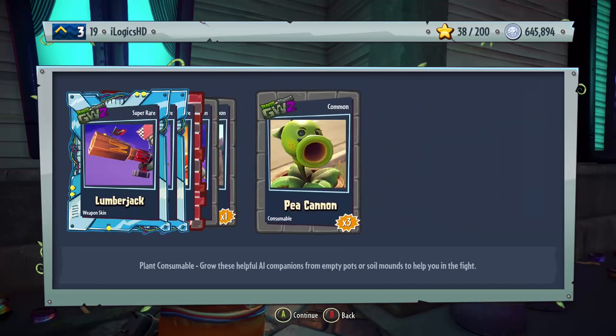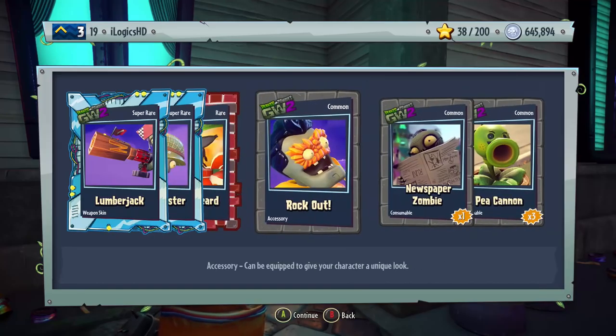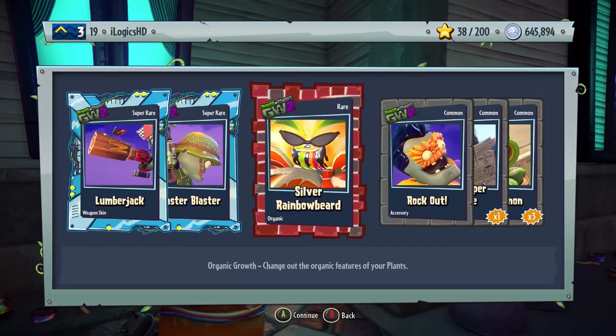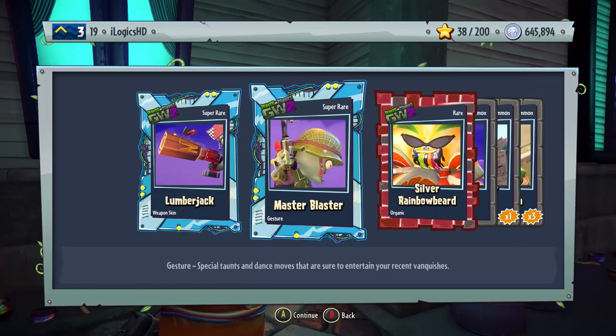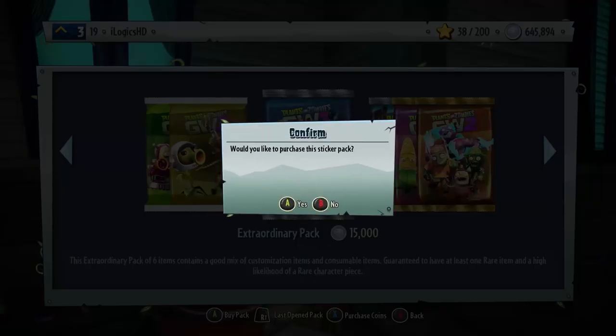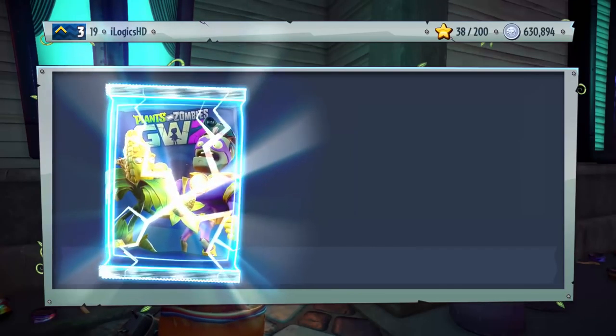Next pack: we've got three commons — Rock Out Accessory for Super Brains, Newspaper Zombies, Pea Cannons. We've got Silver Rainbow Beard — we just got the regular Rainbow Beard and now we've got the silver version — the Master Blaster Gesture for the Foot Soldier, and the Lumberjack Weapon Skin. We haven't packed any specials yet; I thought we would have gotten some by now because they're not extremely rare.